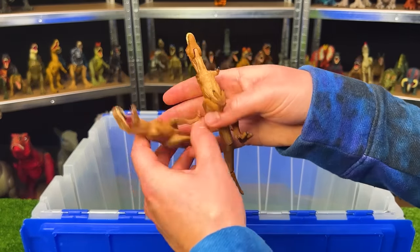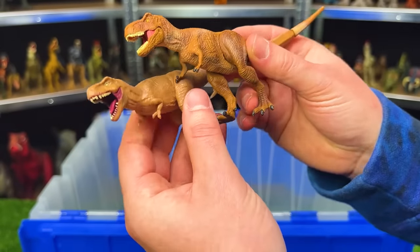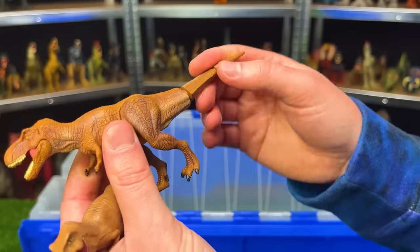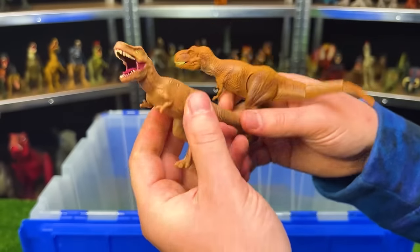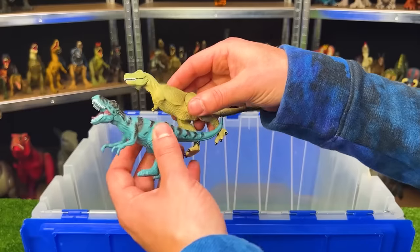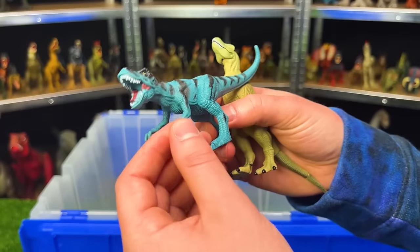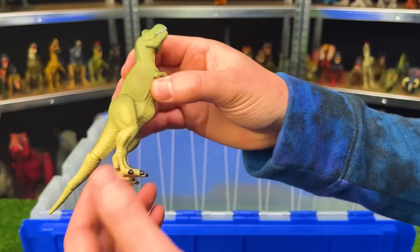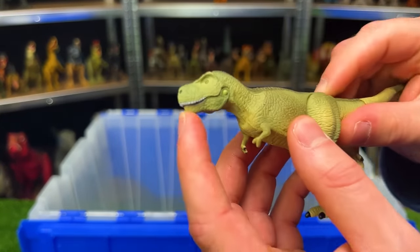We've got some super small T-Rexes — I believe this one is from Jurassic World. Both are brown in color. This one is very adjustable — you can move the tail, the legs, and open and close the jaw. But this other figure doesn't have any moving parts. Our last two T-Rexes: we've got a bright blue T-Rex with black stripes and no moveable body parts, and this T-Rex here can move the legs, twist the tail, and open and close the jaw too.